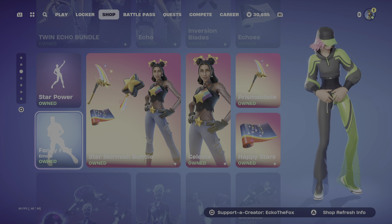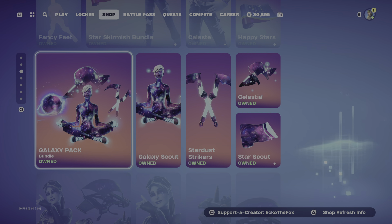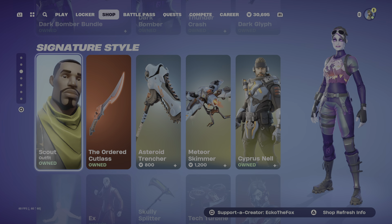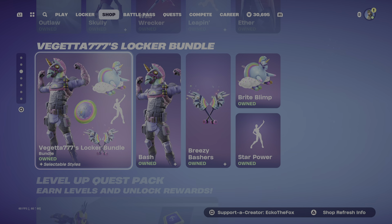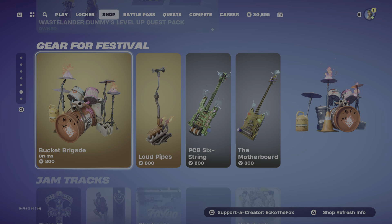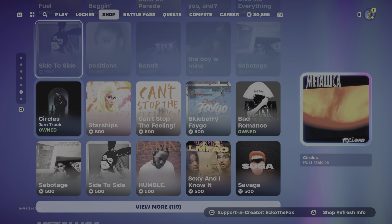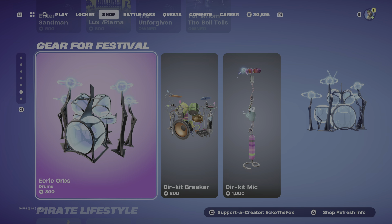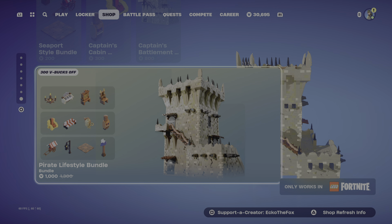Fancy Feet, the Star Skirmish bundle, Galaxy pack, Duck Bomber bundle, stuff from before, Vegeta's Locker bundle, Raceland Level Quest pack, Gift for Festival jam tracks, Metallica, more instruments, and then LEGO kits.